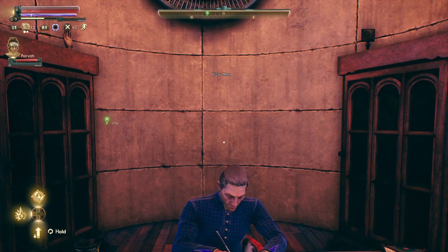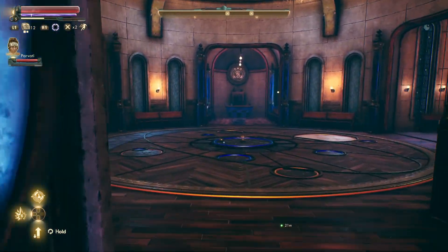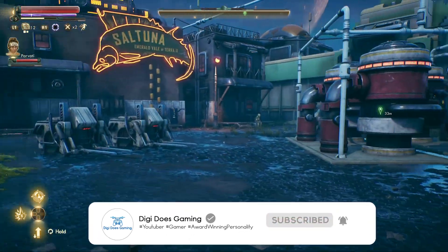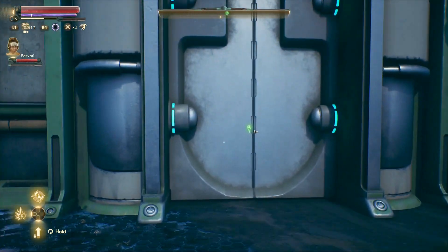So Vic asks us to retrieve the book and says he'll be right here when we get back. Where is the book? Well, that's the big question — if Vic knew, it wouldn't be an issue. Nonetheless, we have waypoints. Vic doesn't have waypoints. We have waypoints, and we're going to follow this one.